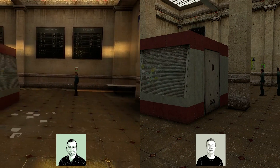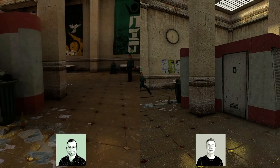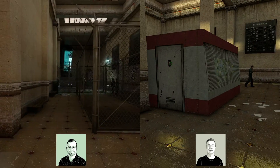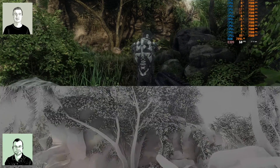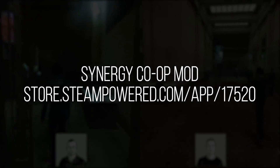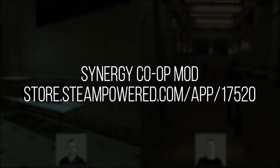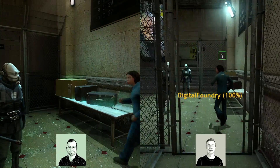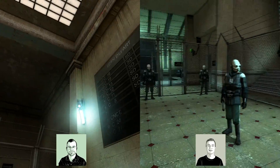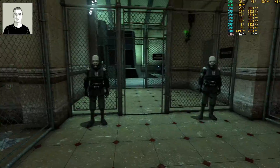One thing we've been discussing is how this was a much more positive experience than getting Crysis working in co-op with a mod. This mod — Synergy — has existed on Steam for quite a while and just works rather flawlessly. The only problem we may have had was figuring out settings to broadcast the server as LAN or internet. This scene is great — so many cool little Half-Life 2 things.